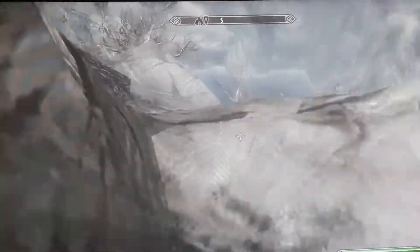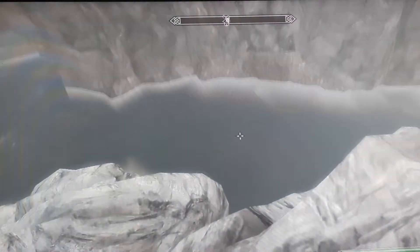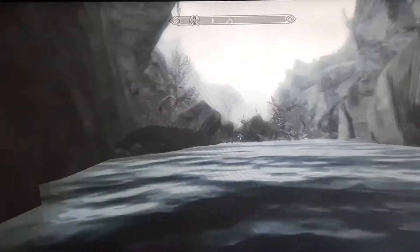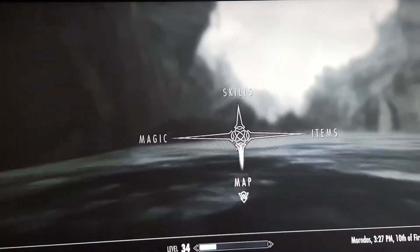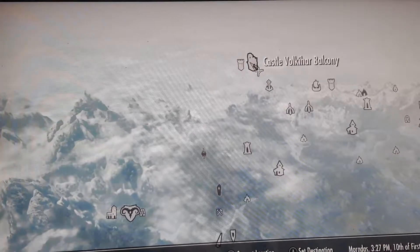I take basically no fall damage so I can just sort of charge down this mountain. What do I need to find? A flawless ruby, a deathbell, and some vampire dust. I need to go to Castle Volkihar then, because they have deathbells and all that there.